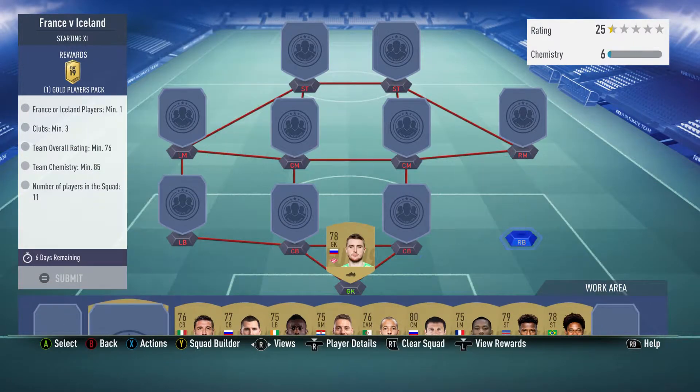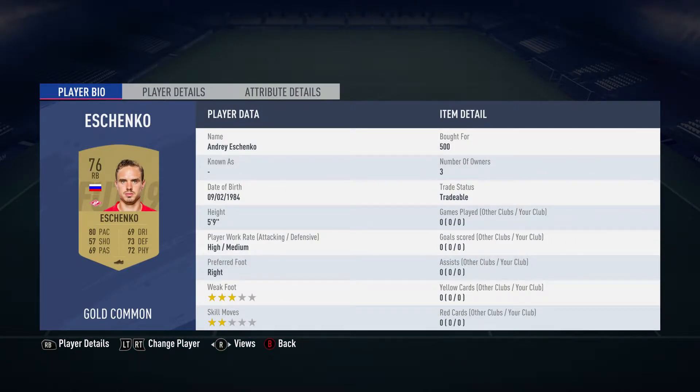At right back is Aschenko, bought for 500, plays for Spartak Moscow in the Russian first league.